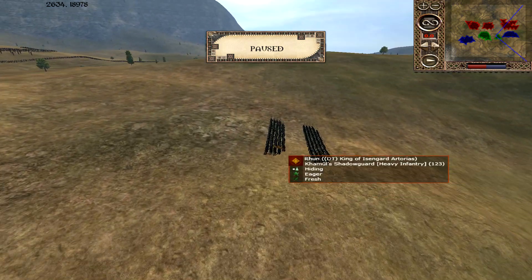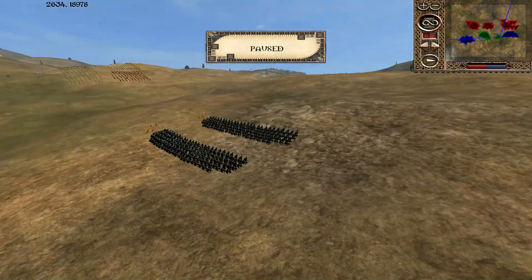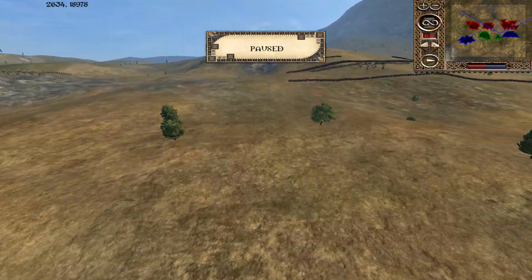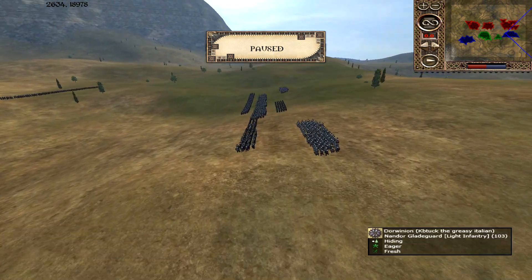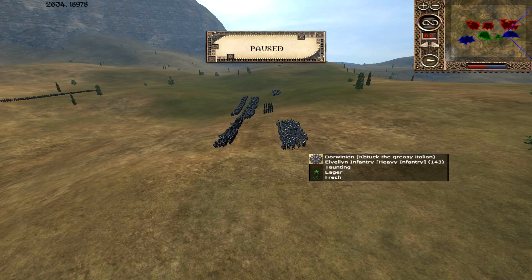Over here we've got some Shadow Guard hiding — 2 units. No Shadow Bowseye, so I'll see what happens with that. That's actually one of his enemies. His ally, Dorwinian, KB Tuck the Greasy Italian.